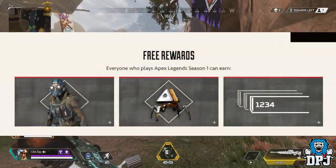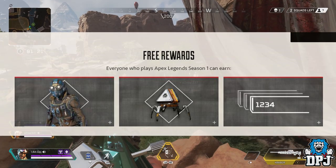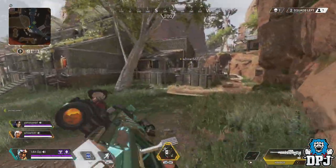There are three rewards for everybody who plays Season 1. You can earn Apex packs and legendary tokens to purchase Octane, who we see on the left-hand side. So let's get into the rewards — there are going to be 100 tiers to this battle pass.